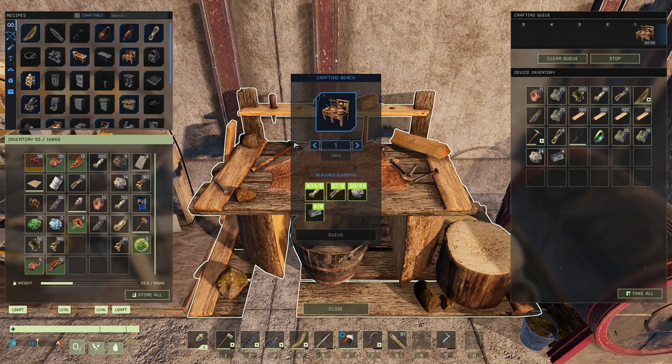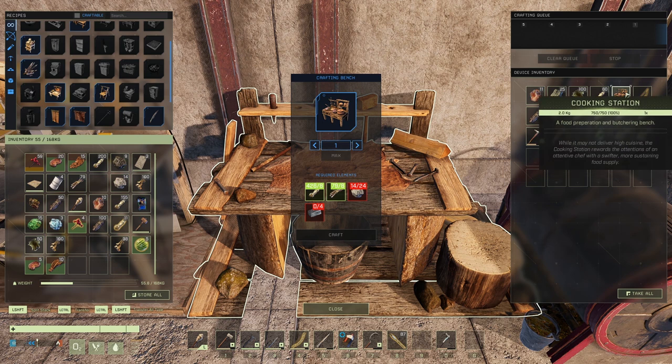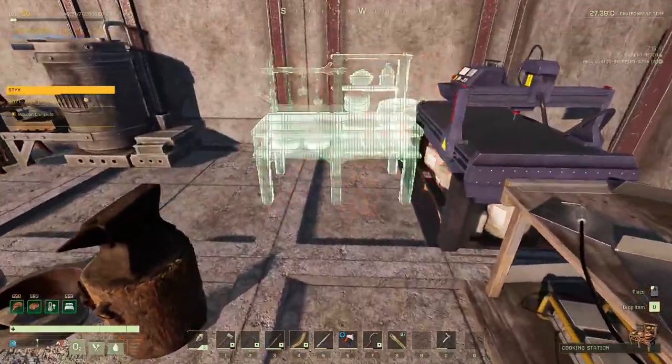Let's get the basic cooking thing going on. This lets us turn raw meat into animal fat, which is used in later recipes. Unfortunately the more upgraded version of the cooking stuff doesn't let you make animal fat, as far as I know.